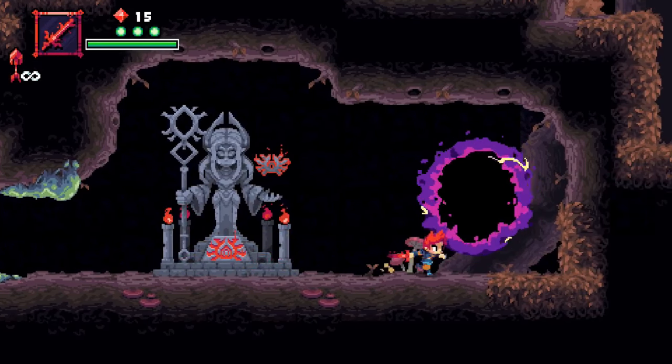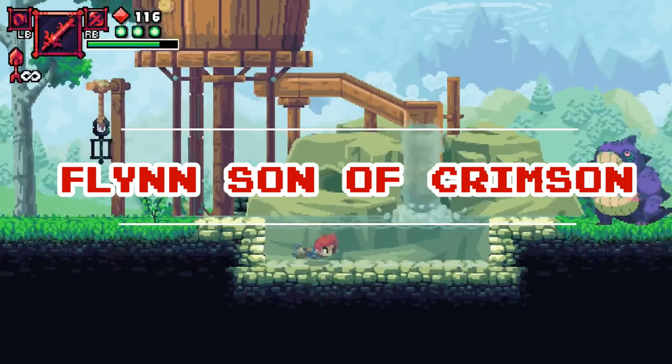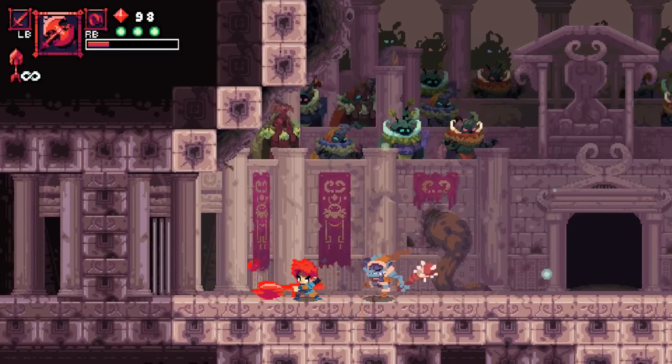In this game, you take on the role of Flynn, a young man orphaned as a child who is set out to chase the shadows of his beginnings while awakening the ancient power of crimson within him.